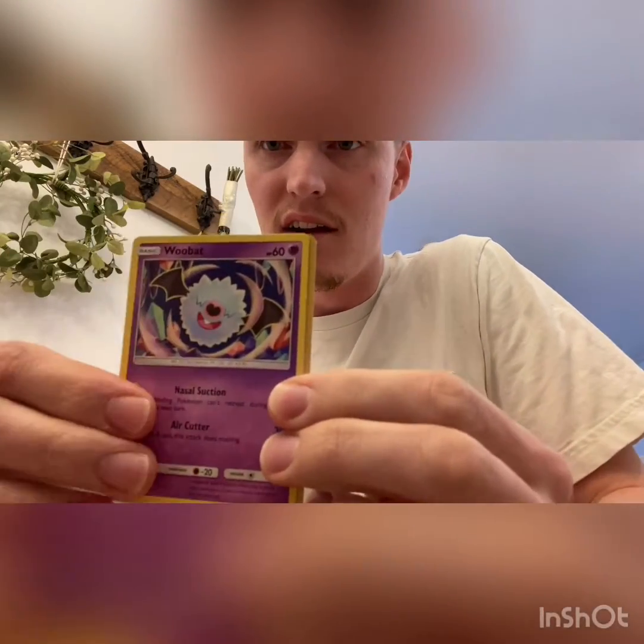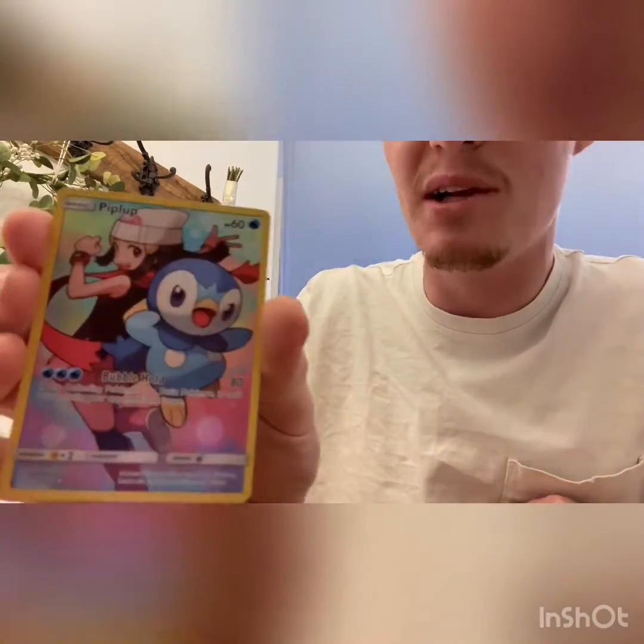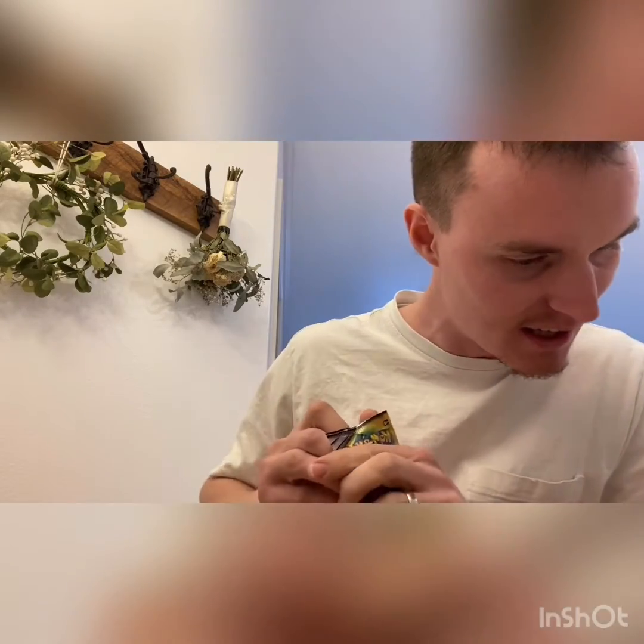We got a Raquaza - Wailord. Oh, there we go! Oh my gosh, I dropped it. We got a Piplup character card! That's what I wanted to pull - so cool. That's a full art, actually a secret rare card. So that's pretty awesome. We'll take it, for sure.